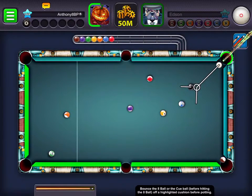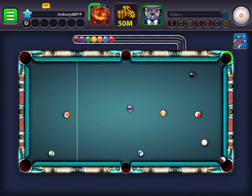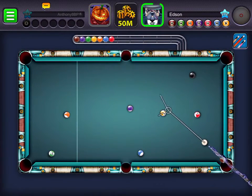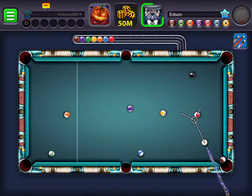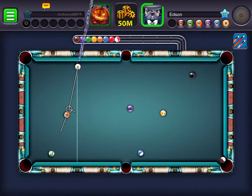We've managed to knock it in, so we're still in with a chance of getting a denial here. I'm not too sure if this goes. Maybe it did but we just haven't hit it with the right amount of power. Let's see what our opponent can do — he's got another six of his stripes and also the eight ball to pot, so hopefully we will get another chance in this game.